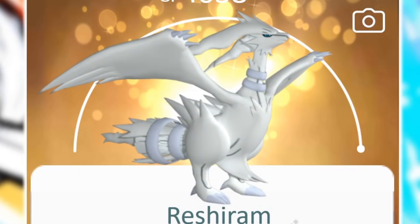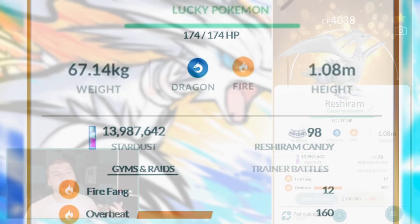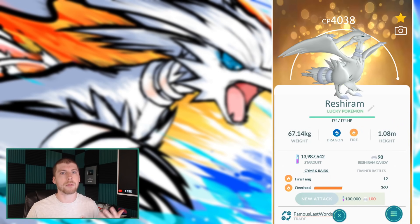Reshiram has a max CP of 4038. It's also a dual type Pokemon of Dragon as well as Fire. We will of course be taking a look at this Pokemon from the Dragon typing as well as the Fire typing. But initially speaking, you may be surprised to see how dominant this Pokemon is going to be at just one of those typings as opposed to being dominant at both of them.